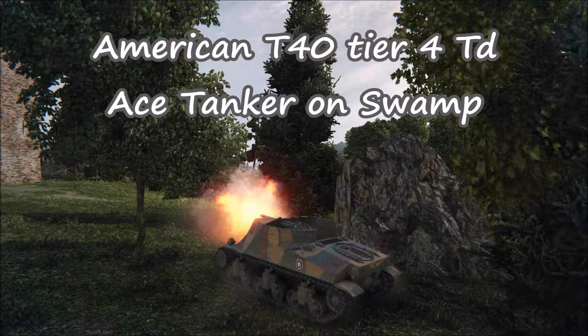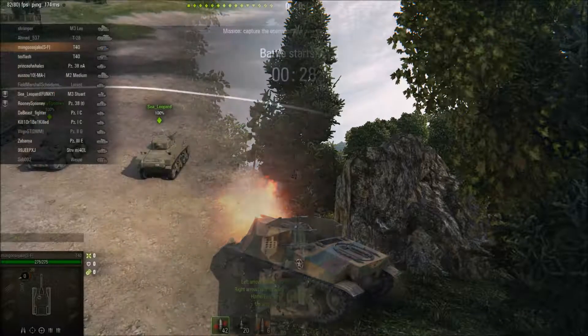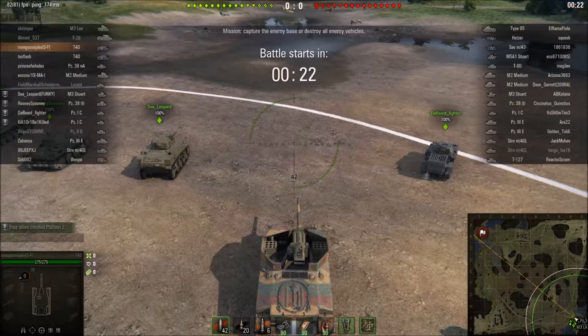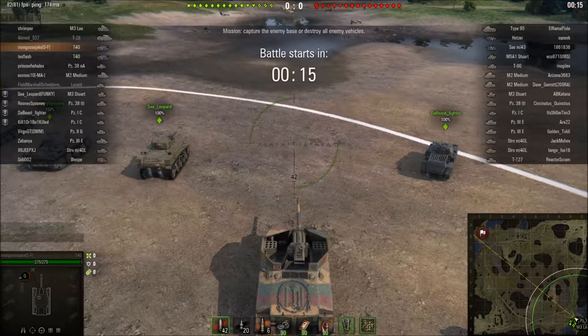It's Mungus Jake here again. This time I've got a T-40 Ace Tanker on Swamp. That's the T-40 as in the Tier 4 American tank destroyer that leads down the Jackson line, all the way down to the very famous T-95 and T-110E3. It is the more non-turreted line of the U.S. tank destroyers. The other line goes down the T-67 Hellcat, and at Tier 4 it has the M8A1.